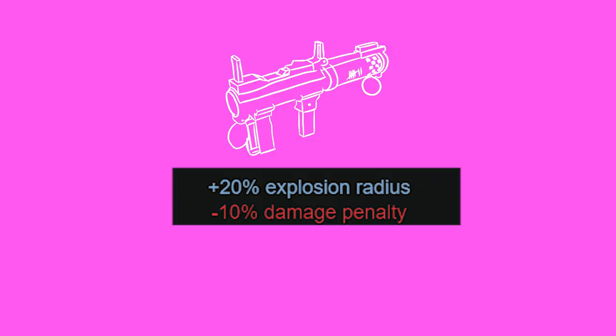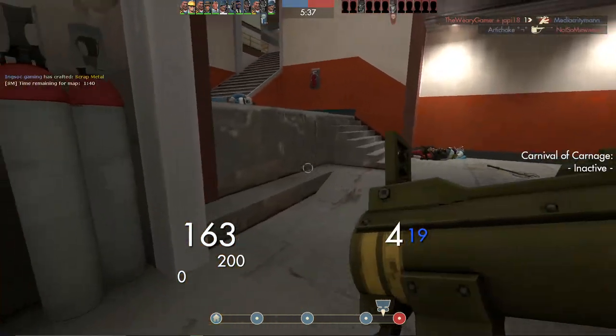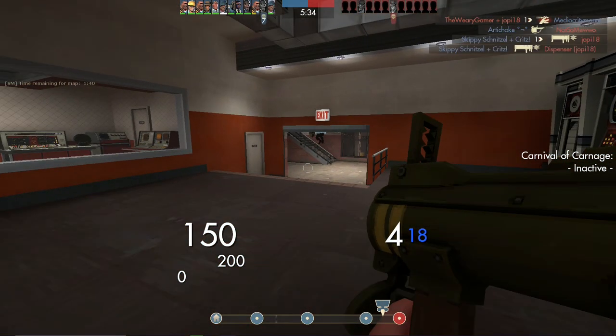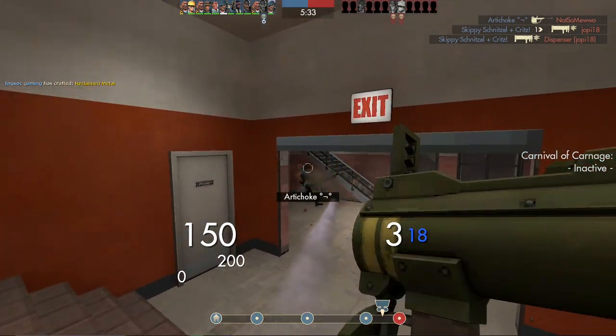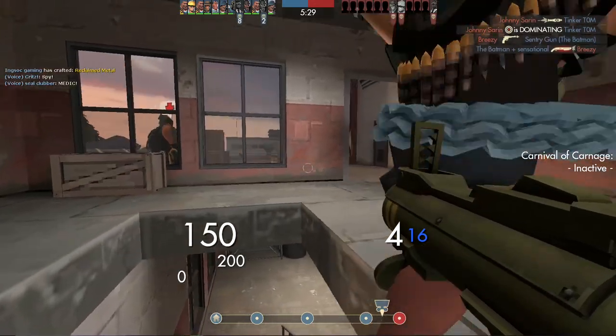Its downsides are a minus 10% damage penalty and a minus 15% slower projectile speed, which sucks, but not as much as you'd think. Just like its stats, using this weapon is fairly simple. It's just like stock, but with a bigger explosion radius and slower rockets — and slightly less damage, which is probably the worst thing about this weapon.